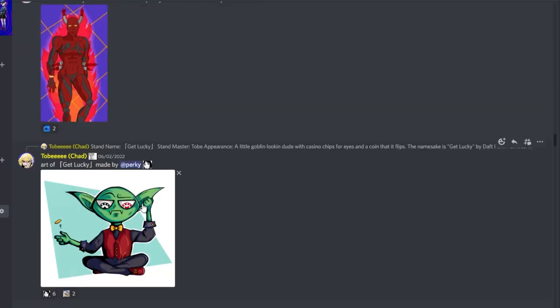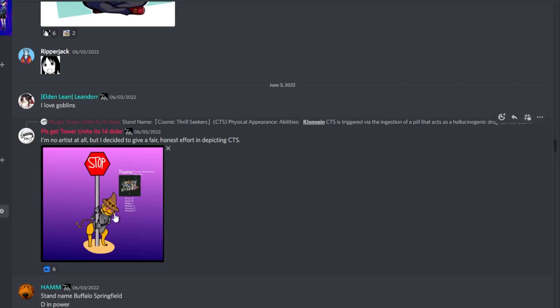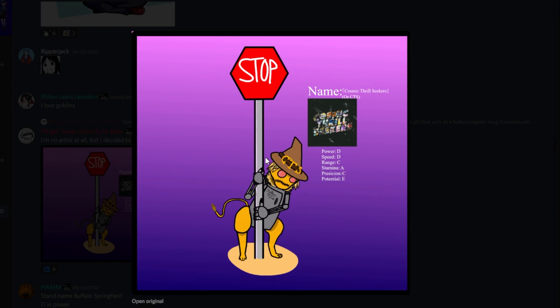Perky Drew art of Get Lucky — cool little guy, love the poker chips in his eyes. And Lemon drew CTS — I assume he's a blend of Wizard of Oz characters: lion lower body, tin man torso, and Scarecrow on top. That's really cool.